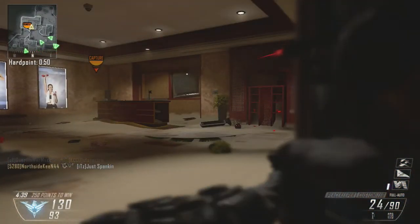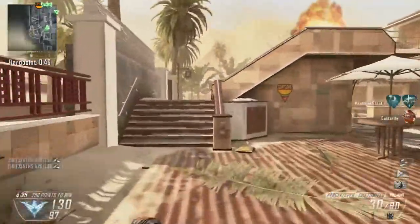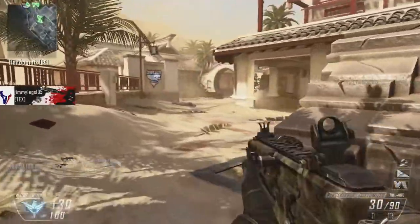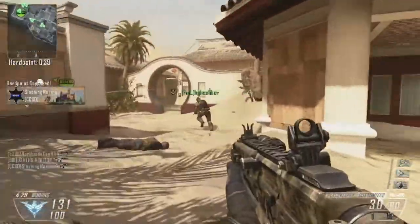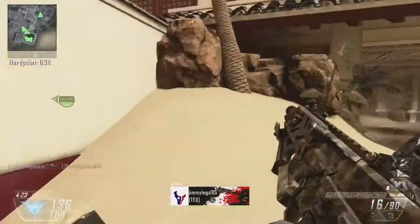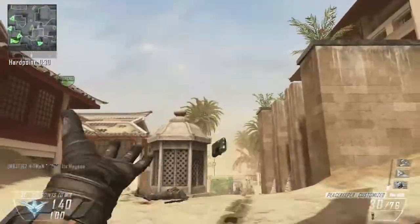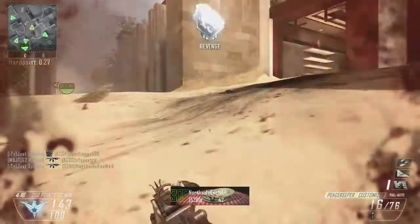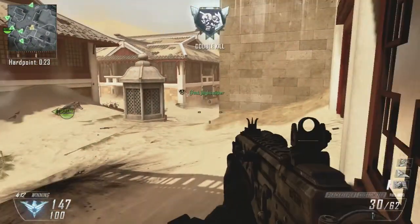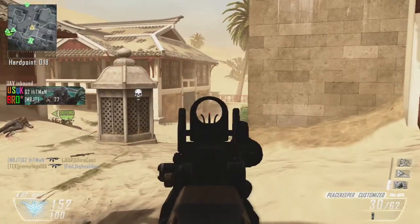I guess everyone likes Mirage too. The skate park one is called Grind or something — I'm not a fan of it; I haven't played enough to fully dislike it but so far I don't like it too much. The waterfall or spillway map — whatever you want to call it — is kind of neat because it has interactive elements, but the spillway coming down will kill you — it's like the train on Express.